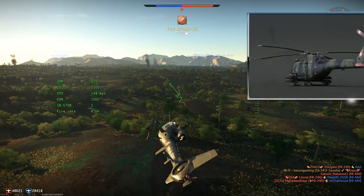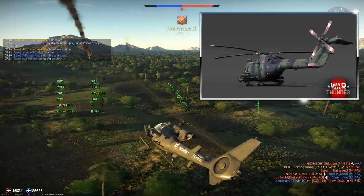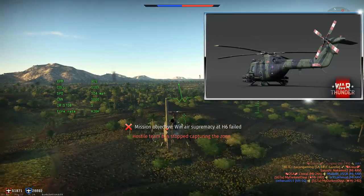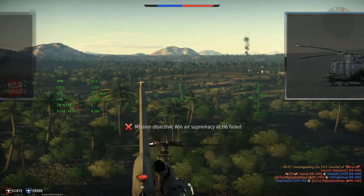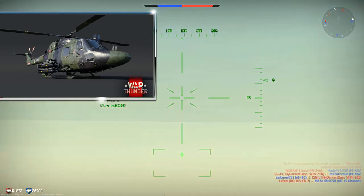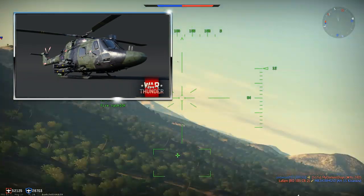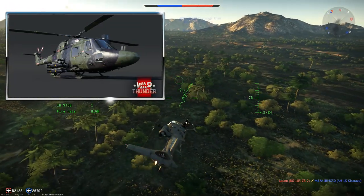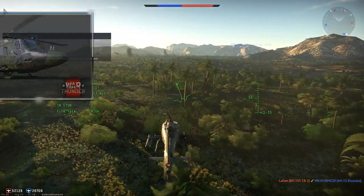Getting into the Lynx itself, this is the AH Mark I variant — the first attacker variant of the Lynx. Pros are, of course, superb mobility. The Lynx is well known for being a very quick and quite agile heli. It has a small profile, being fairly small, and extensive ordnance options — we'll get into that when we talk about the G-Lynx Premium, as it has the same options.